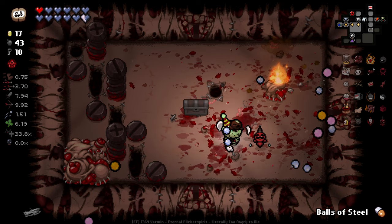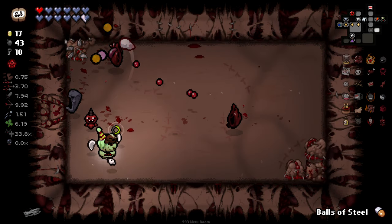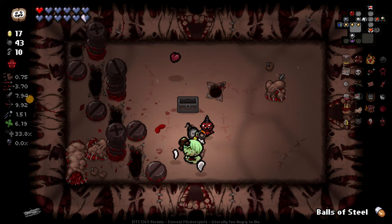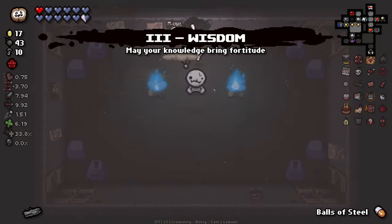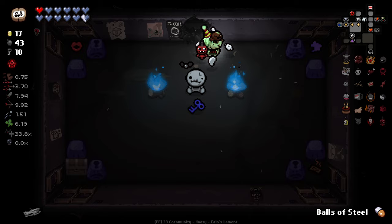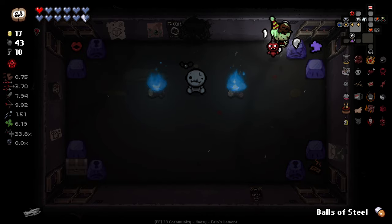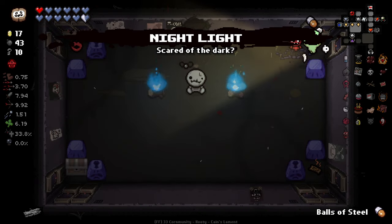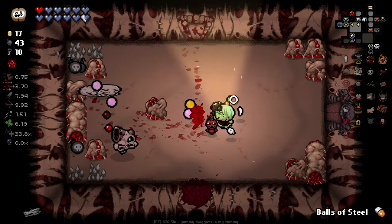Have we been hit this floor yet? I don't think we have. Let's be a little more cautious here. Puzzle piece — I'll take that. We got Night Light out of that — not the best item ever, but it's decent. Hey, we got teleported to our boss room through that — thank you, wisdom. I will bomb these just because.